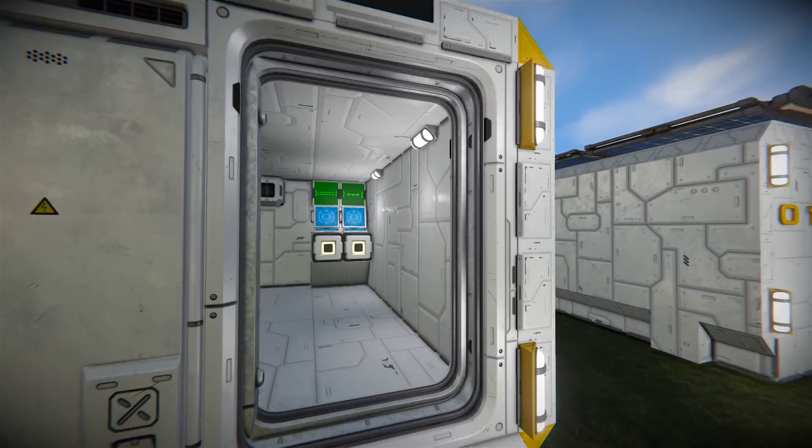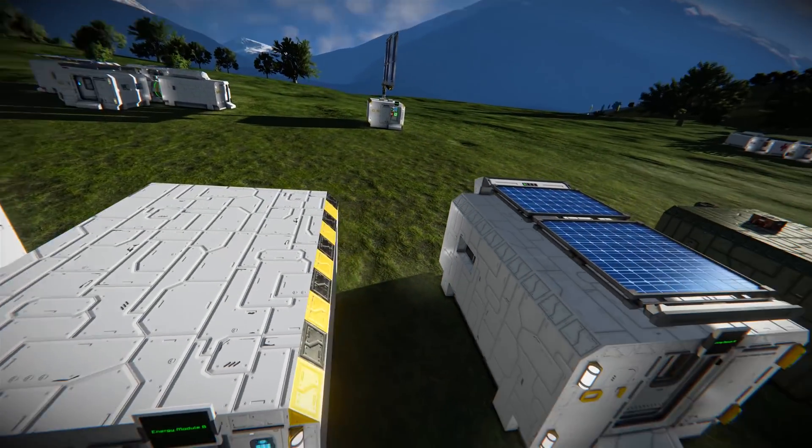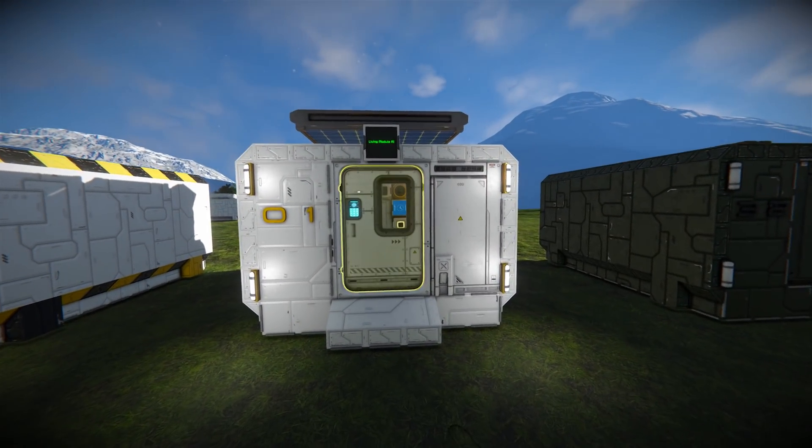Coming over to the next one we've got energy module B — this is another battery storage one without the solar panels on top. Then we have the living modules.